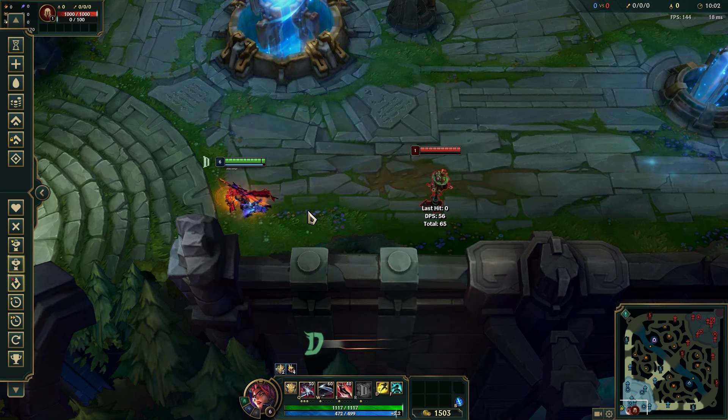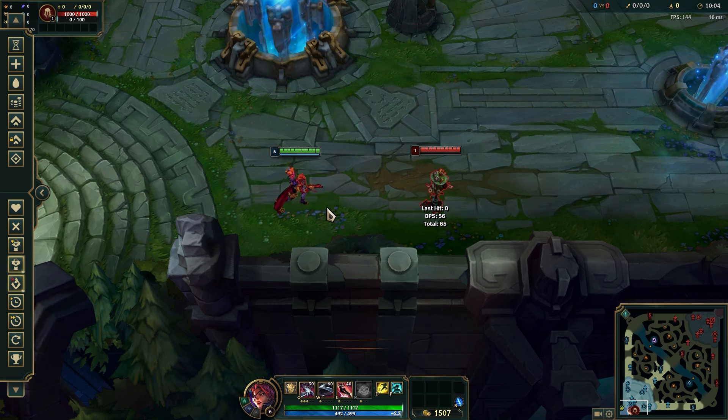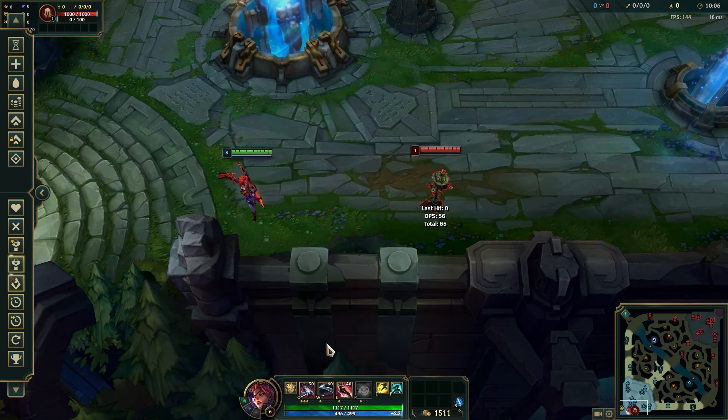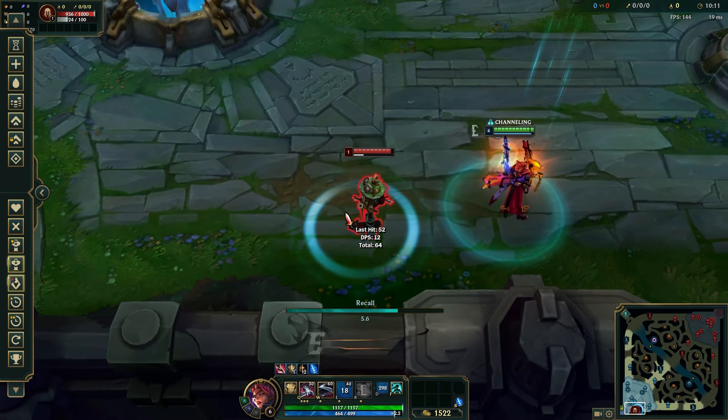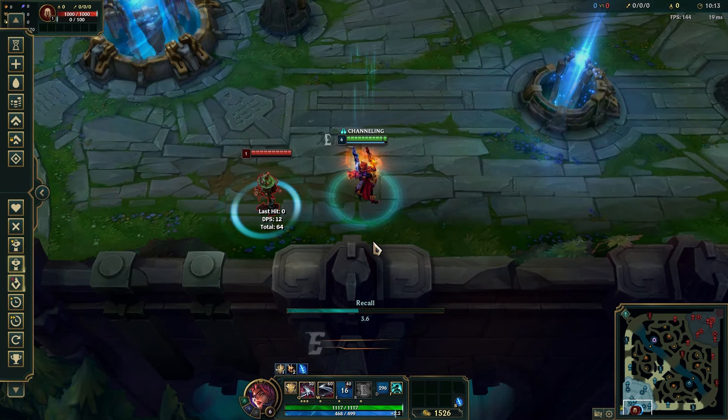Second, this isn't really Samira-specific except for the dash, but you can buffer your recall — during the first two seconds of the recall you can flash E. It even bugs out: it looks like you're recalling in one place even though you're somewhere else, which is really cool.